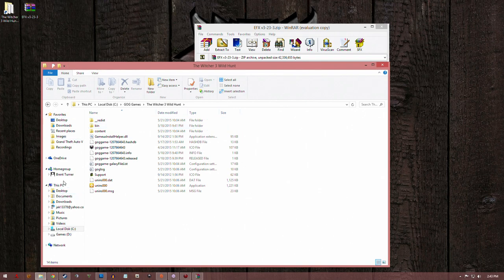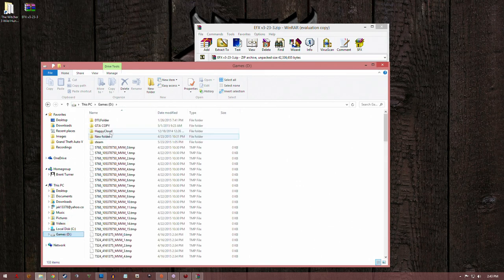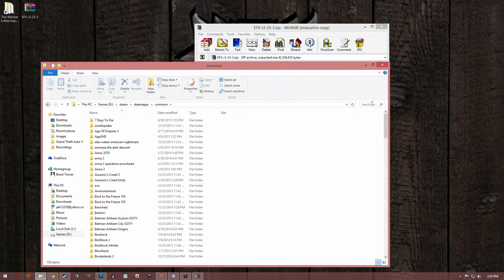If you're on Steam, then you're going to go to This PC, C Drive, Program Files x86 — use the search bar or scroll down alphabetically to find Steam. Once you're in Steam — mine's a custom installation on my D Drive so I have to go to that — once in the Steam folder, go into Steam Apps, Common, and look for Witcher 3 using the search bar or scrolling down.